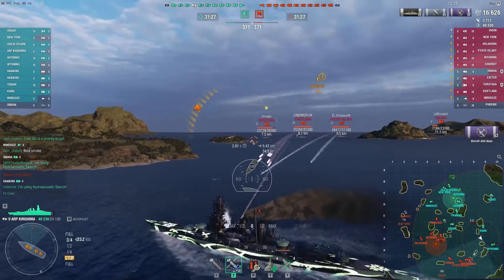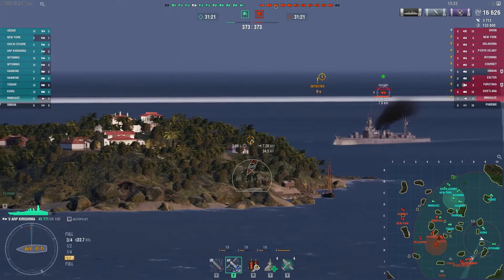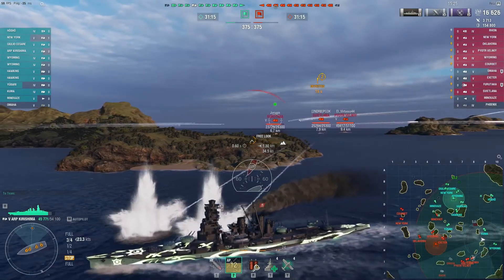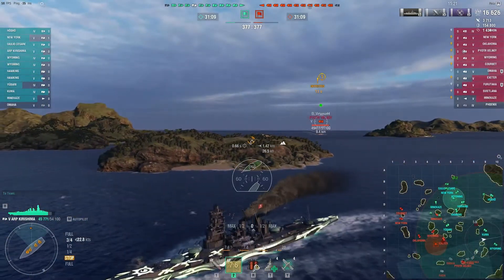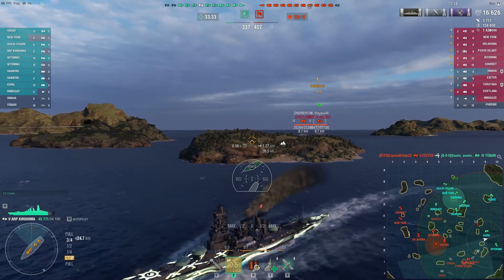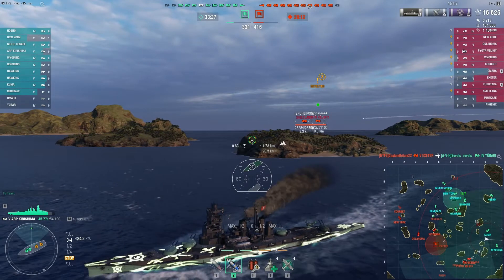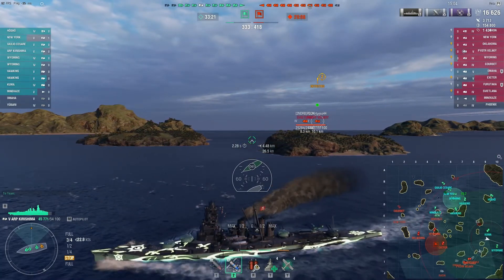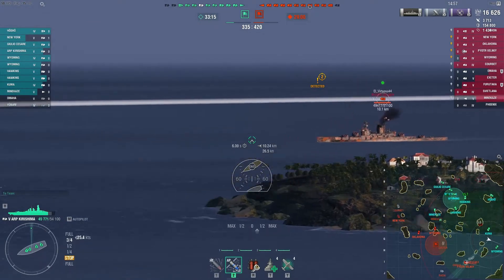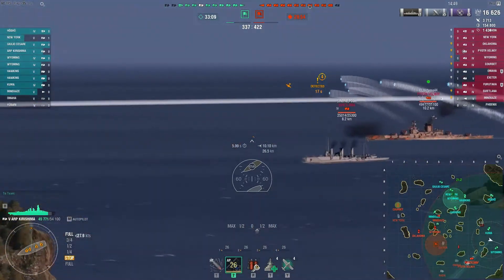Svitlana has slowed way down, so those shells all run out ahead of it. Furutaka seems to be in a hurry — you can see the guns out-turned the ship here. He does get the shot away on Furutaka. I think this is going to be a little high. Those two cruisers don't realize it yet, but they're in trouble, because they've got Wyoming on one side and Joe on another, and it's going to be really hard for them to angle to both.